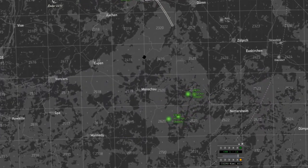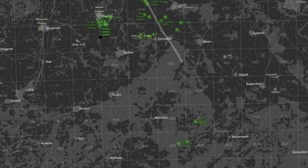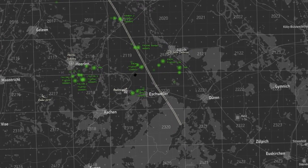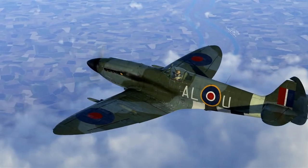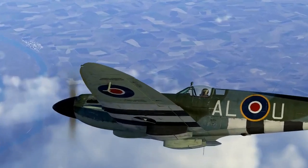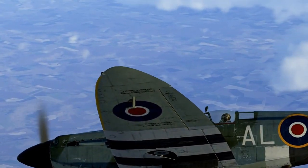All flights be advised, we have two enemy attackers trying to loop around the south by Monschau, they're at 18,000 feet. Falcon Flight, if you're able to vector 220, you should be able to intercept those enemy attackers. I also have enemy fighters to the east of you, highest contact at 12,000 feet, about 15 kilometres away.